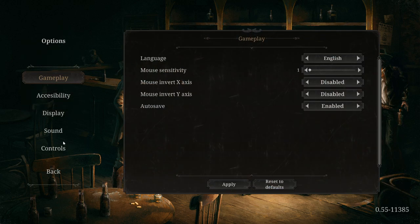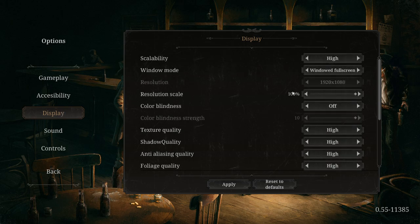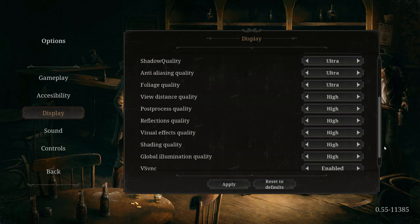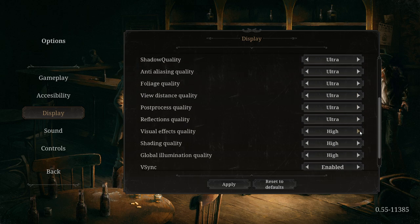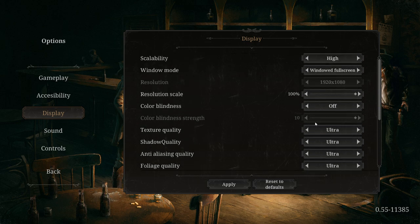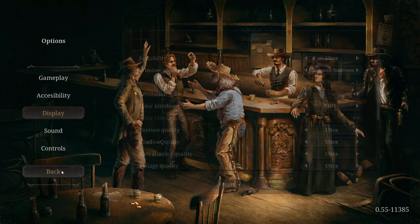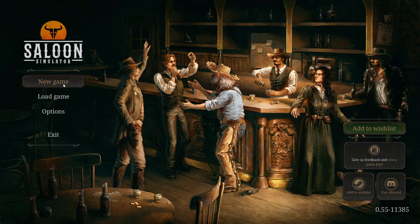Let's go through the options first. Let's see if we can get Ultra - yes please. Got a pretty beefy computer, so everything on Ultra, please. Hopefully the game is optimized to play it like this. But we'll find out. If not, we'll just scale it down. New game.